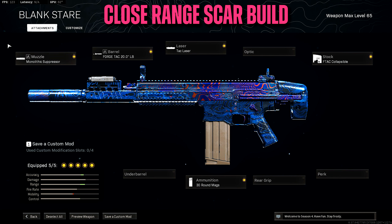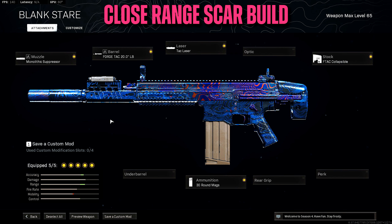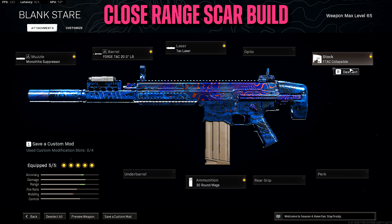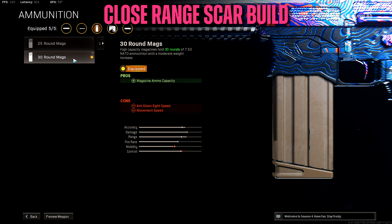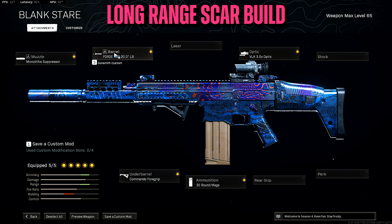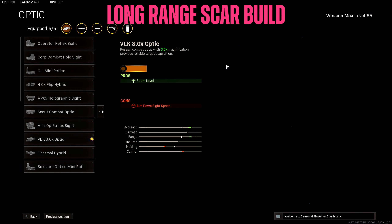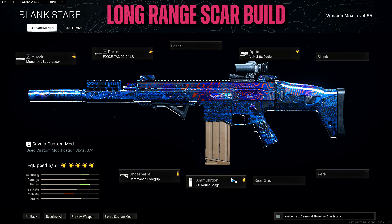Before we get into that, I'm gonna go ahead and show you the loadouts I used in this video. For the close range build, we're rocking the monolithic suppressor, the Forge Tack 20-inch barrel, along with a Tac laser for extra ADS speed, the F-Tack collapsible stock, and a 30-round magazine. For the long range build, you still got the monolithic suppressor and the Forge Tack 20-inch barrel, but this time I took off the collapsible stock and put on the VLK 3x optic, and for the underbarrel the commando foregrip to help with recoil control.